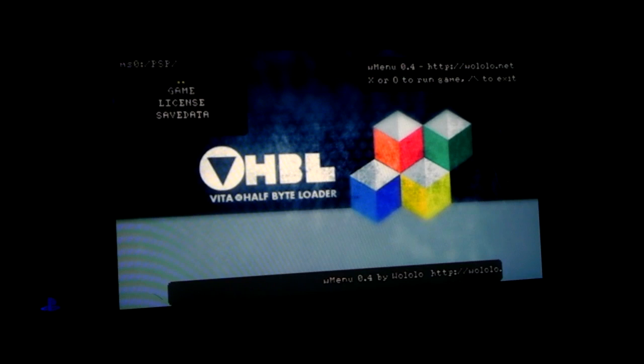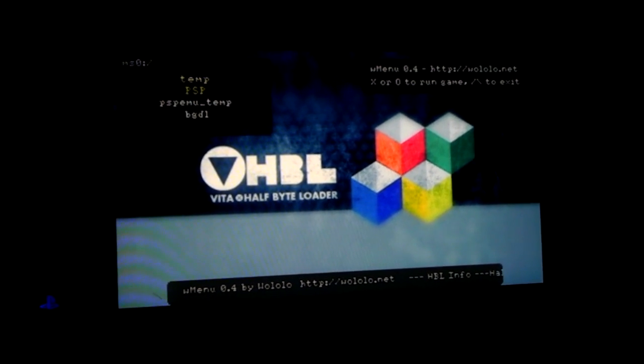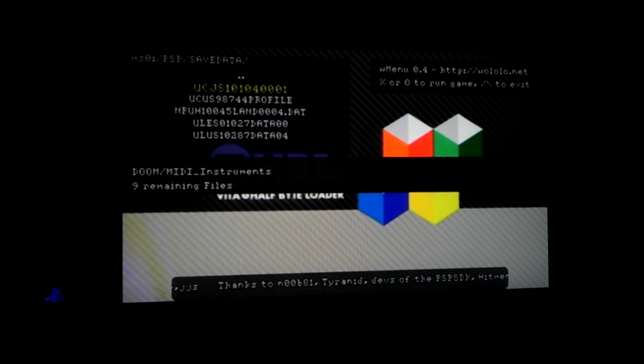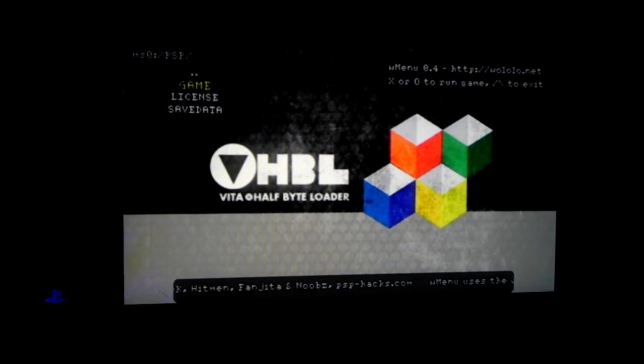I'll show you this as well. This right here is pretty much the main menu, but none of these actually go anywhere — I bet they do, but we can't load them up. In Save Data, this is how you actually install homebrew. Do you want to install this homebrew? Yes — then it does this little thing where it takes the files and puts them in. You have to have them zipped up to install them, then it goes in here.